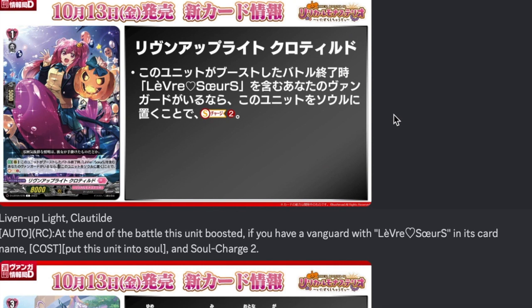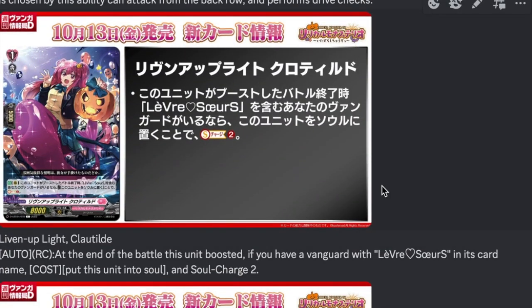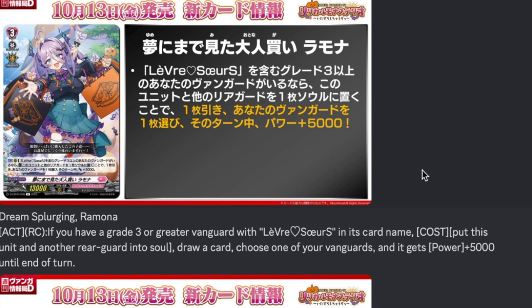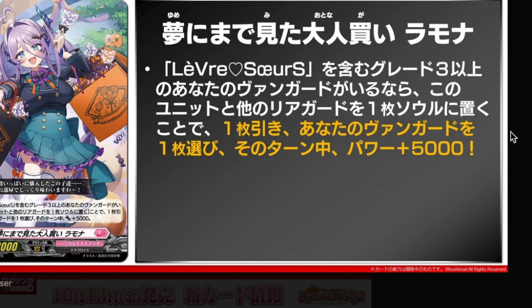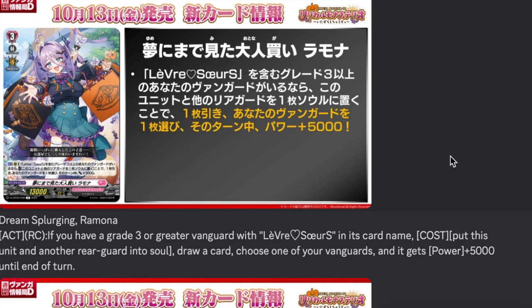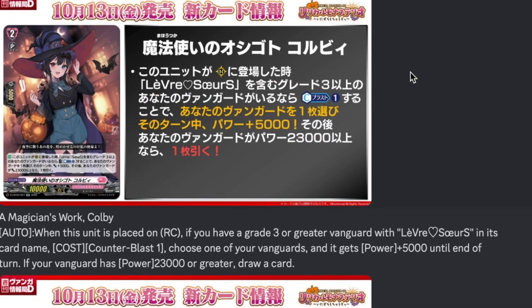Then we have Living Up Claw Tide — grade one, boost, 5k shield, 8k base. Auto rear guard: when she boosts — if you have a vanguard with Levita Hot Solicitus essence card name — by putting her to soul you get to soul charge two. If you're running into soul problems or trying to deck them, this helps. Decent grade one — three-of or four-of. Then we have Dream Splurging with Amona — grade three, persona ride, 13k base. Auto rear guard: if you have a grade three or greater vanguard with Levita Hot Solicitus card name, put this and another rear guard into your soul to draw a card and give one of your vanguards plus 5k for the turn. Not a hard once-per-turn, so use two of them then persona ride and proc the full effect. Free soul cards plus hand increase — this deck will definitely want draw triggers. Solid grade three four-of, more targets for the double drive checks.